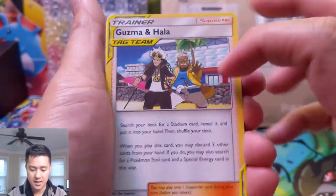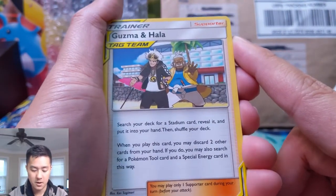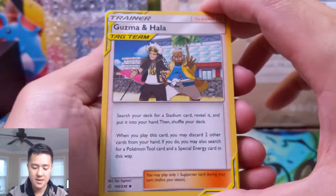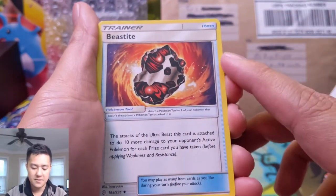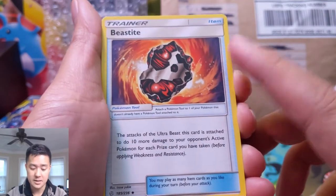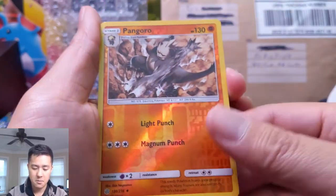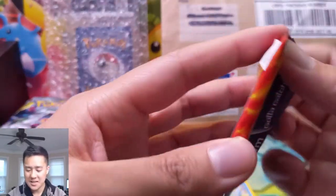Oh, let's take a look at Guzma and Hala — the art is so lazy. Search your deck for a Stadium card, reveal it, and put it into your hand. But if you discard two cards from your hand, you may also search for a Pokémon Tool card and a Special Energy card — so three for three, a little bit of everything. A pretty cool card; I wonder if it's worth adding to a Malamar Garbotoxin deck with Ultra Necrozma. Probably not.